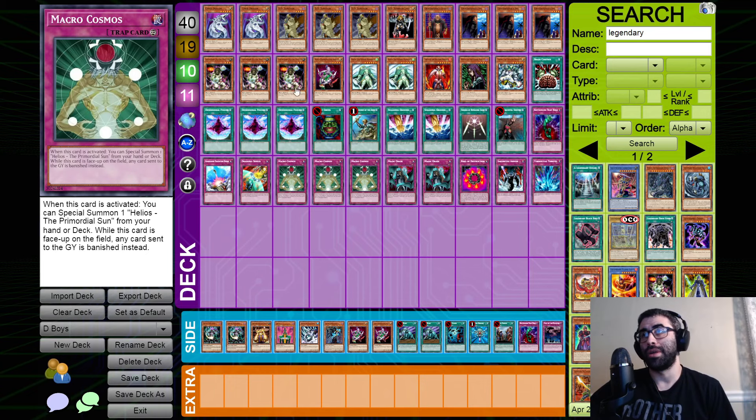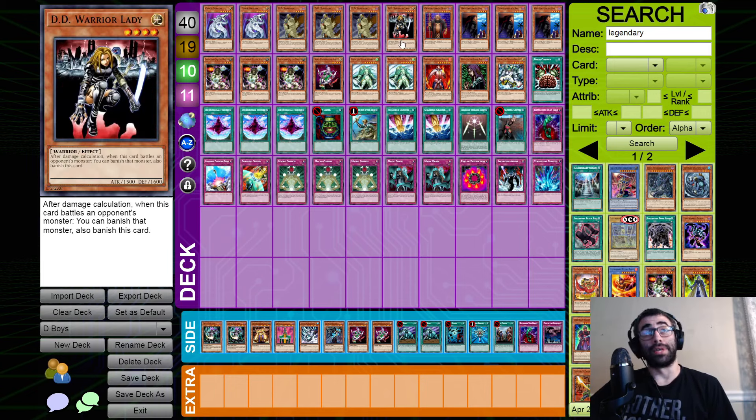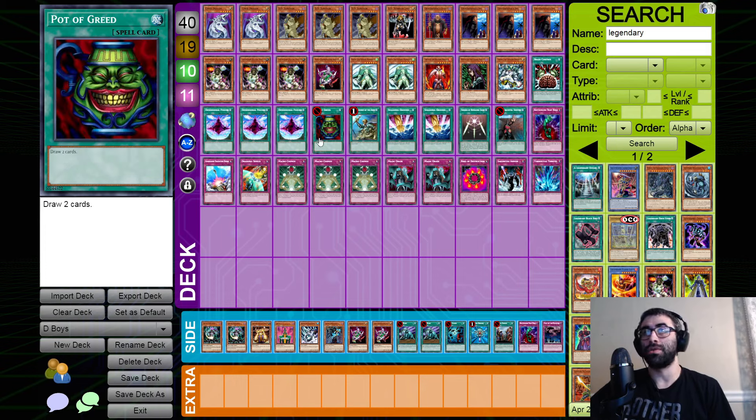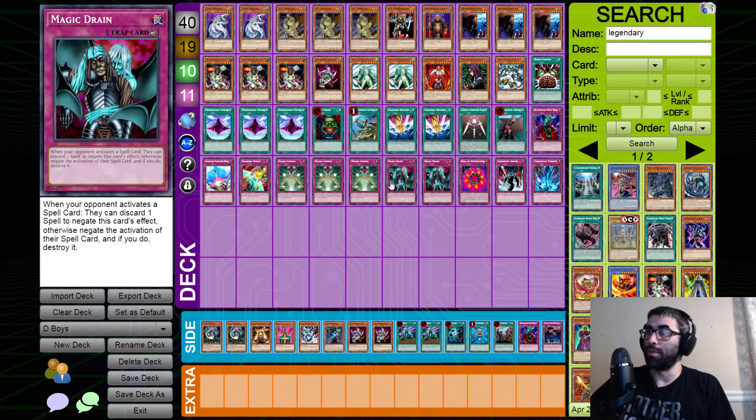Not too confident but doing my best with limited resources. If he brings Glad Beasts I have a decent chance. If he brings Zork it's a coin flip. He has Creature Swap, Change of Heart, Snatch Steal — a plethora of ways to steal my monsters — plus Duster, Heavy Storm, and Giant Trunade to deal with my backrow.